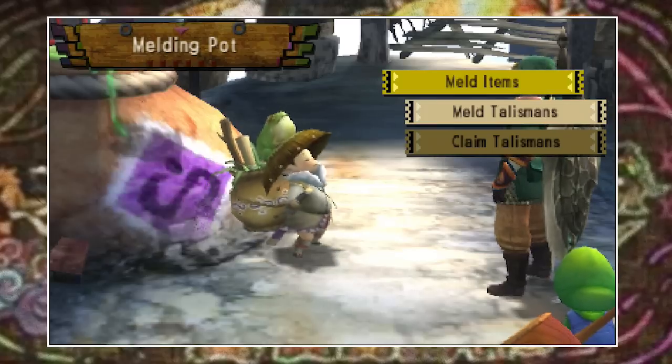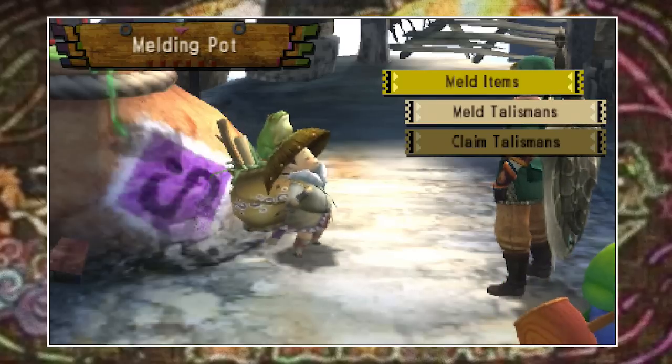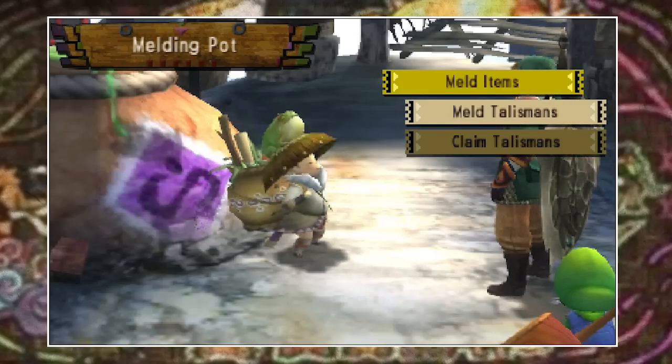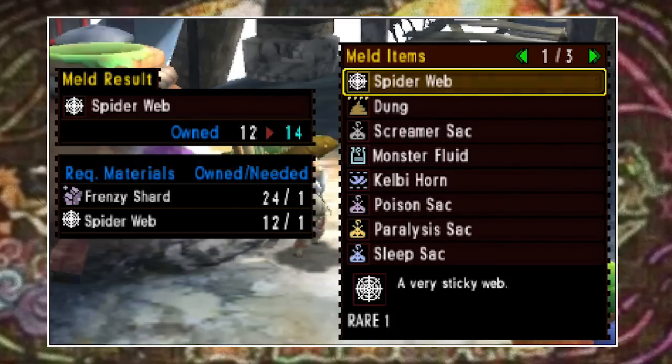Let's start with the easy one — item duplication. This is not to be confused with item duplication done at the Wycoon. He does duplicate items but not these items — he's more for consumables and things like mushrooms, honey, bugs, etc. Max Meld on the other hand is more for actual items like monster parts.